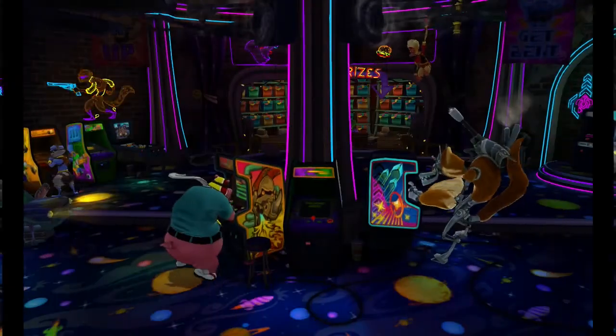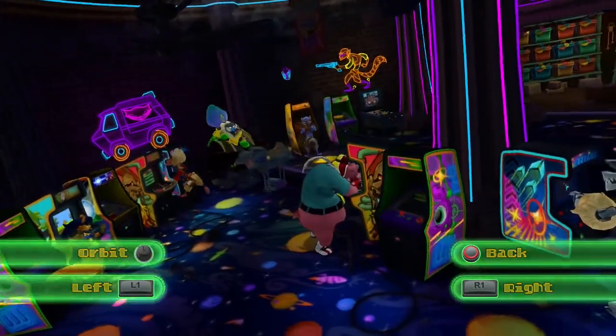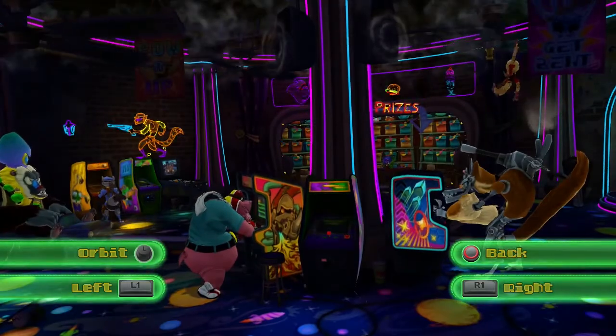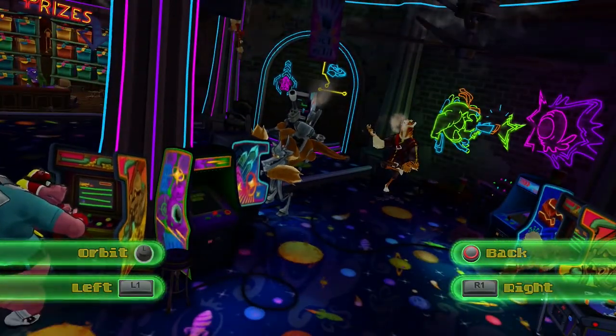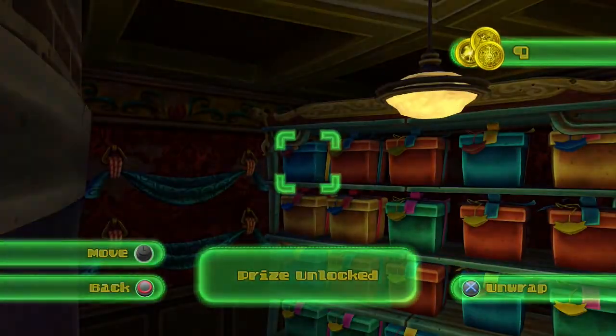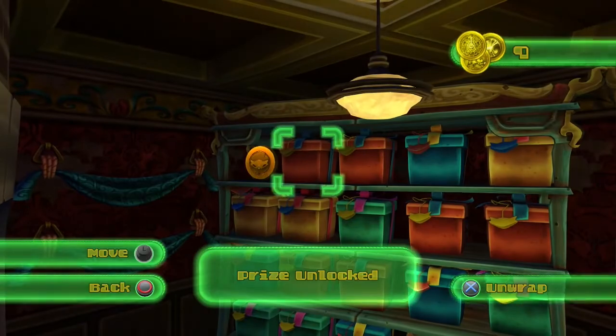Each game style features about 20 stages, each requiring about a few minutes to get through. Overall, you're looking at a few hours to beat every stage, but each of those 20 stages also has five tokens to collect based on meeting specific criteria in each level. These tokens are used to unlock additional stages and a kind of 3D model viewer on a prize wall featuring some flavor text.